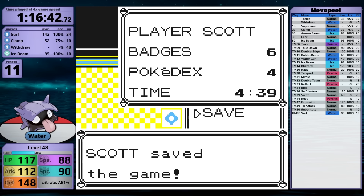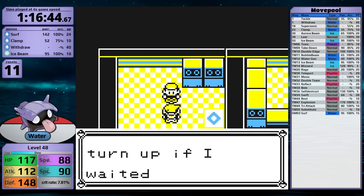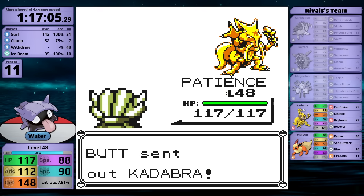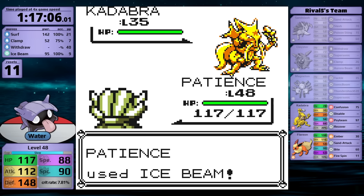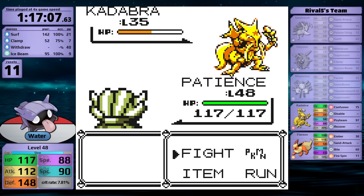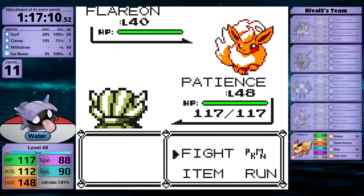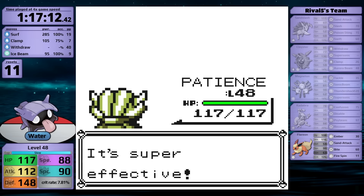That's very useful because it's going to help out against the rival battle in Silph, which I need to backtrack to now. As long as Clamp works, I'm able to make it to the Kadabra, and luckily I've sustained no damage along the way. Because of the additional levels, Shellder is now faster. I prioritize Ice Beam just in case I get a freeze — it doesn't work out for me, but I'm still able to use Surf on the next turn, finishing the Psychic-type off. Last is Flareon, and of course it's at a type disadvantage, so I'm able to finish the rival off and conclude Silph.